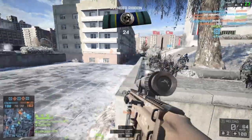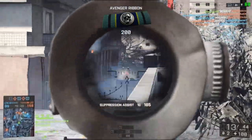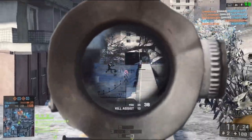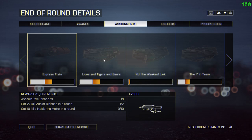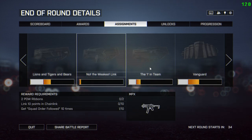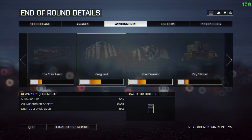The thing that took me the longest on this assignment was finding engineers. I was playing on the new maps, and there are no vehicles on Pearl Market or Lumphini Gardens, so you don't tend to get engineers there. It is a bit frustrating because you get nothing on the bar for killing assaults, and once you've already killed 10 engineers you get nothing for killing another one — but you are getting progress towards the other assignments.